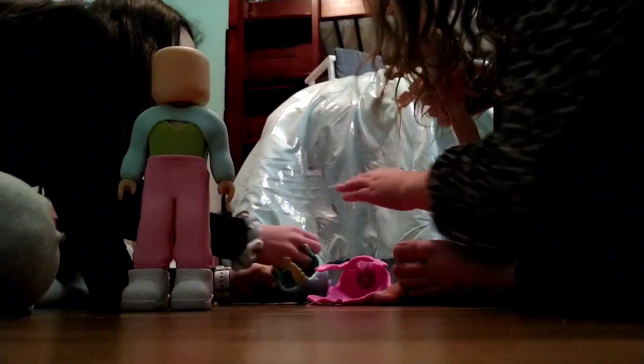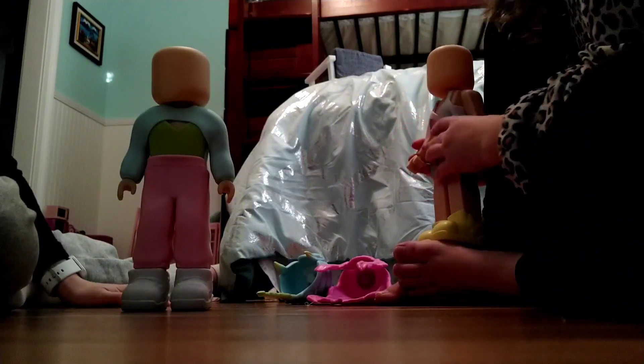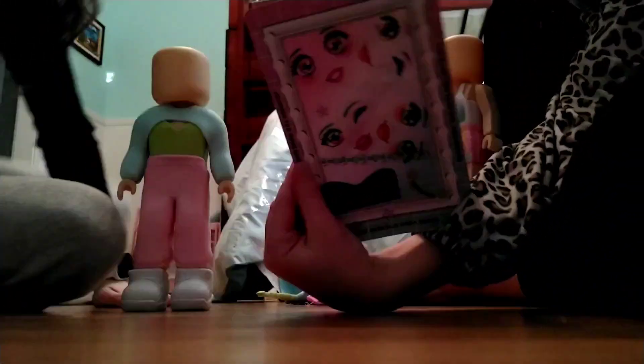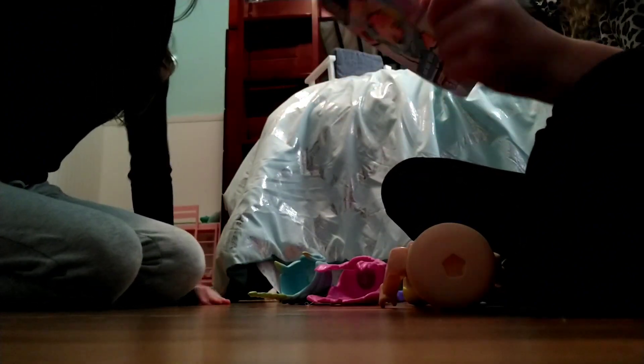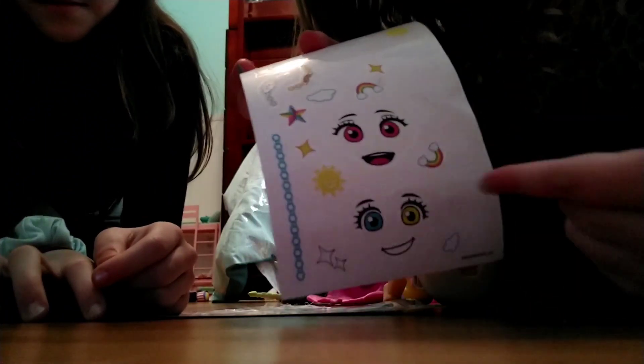Okay, we're going to do the faces now. We are going to do it blindfolded. We can either choose from this palette, or this one, or any of these other stickers. I'm going to pick. She picked this face right here — it's a blue eye and a yellow eye. She's going to put that on and we'll be back.